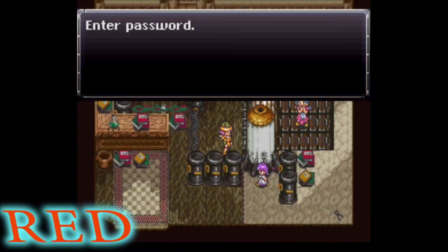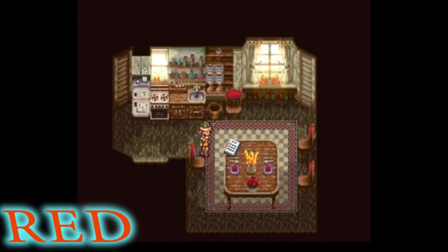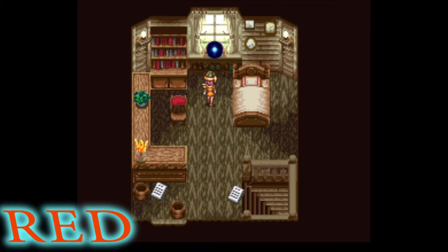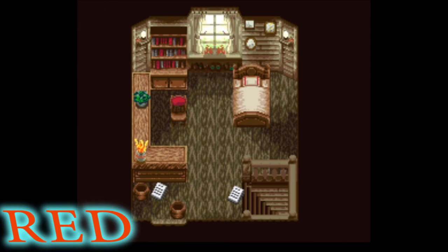This entire scene seems to be on a time crunch: the speed of the conveyor belt, the running around to figure out the password, and not knowing how long the gate will stay open. All that being said, I would say that the red gate signifies a very personal destination, and an equally short amount of time to spend there.